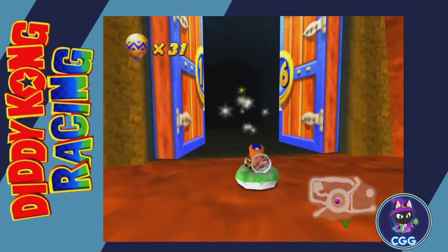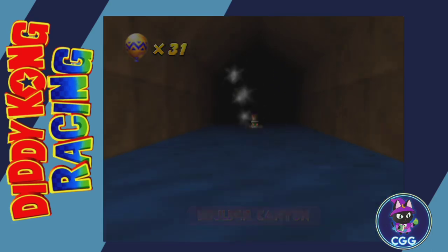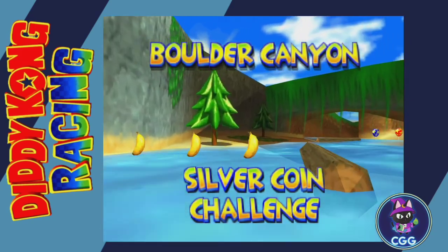Now we're going to do Dragon Forest. We need to go to Boulder Canyon. I recommend using a character that you feel comfortable with in the hovercraft — in this case, I like Timber.